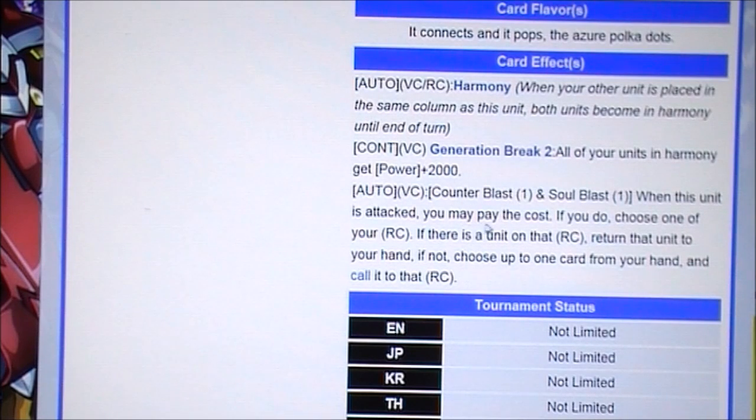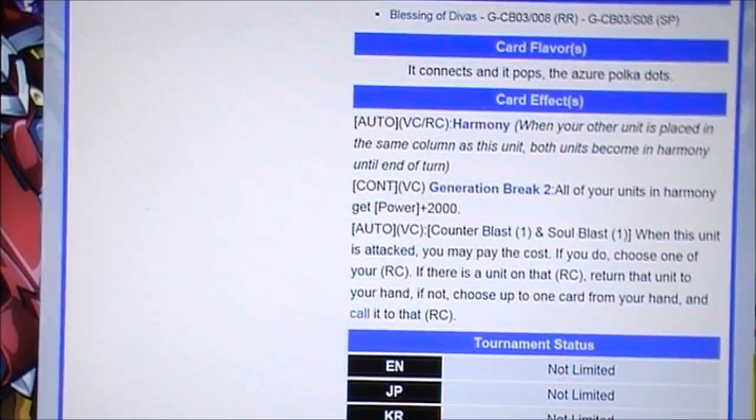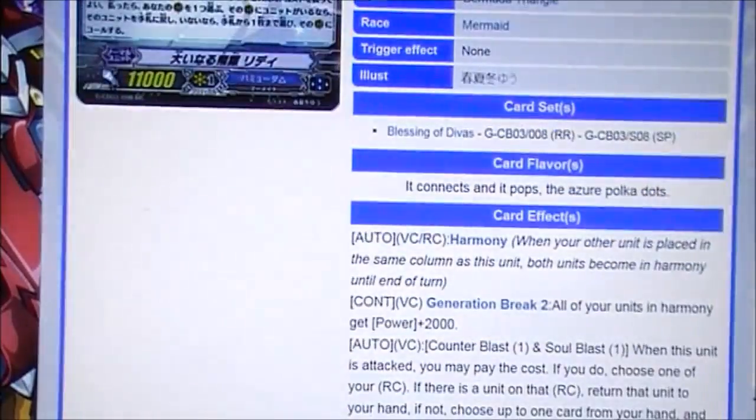When this unit is attacked, you may pay the cost. If you do, choose one of your rear circles. If there is a unit in that RC, return that unit to your hand. If not, choose up to one card from your hand and call it to that RC. So the second effect costs Contra Blast 1 and Soul Blast 1, which is kind of expensive for one effect like that.